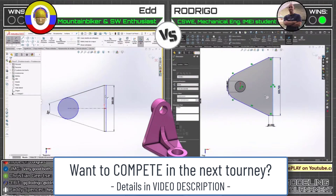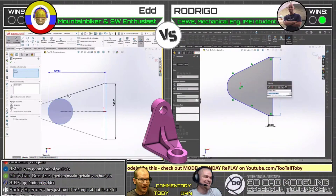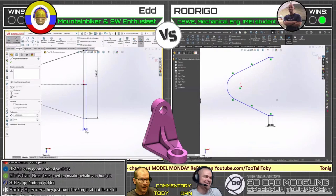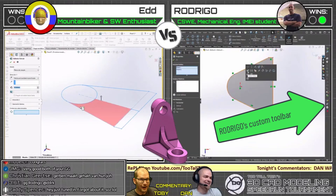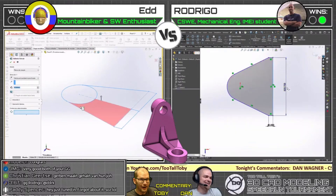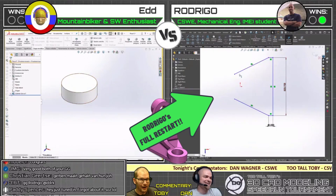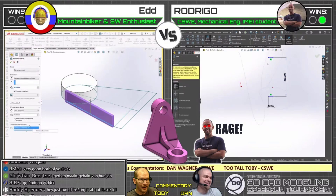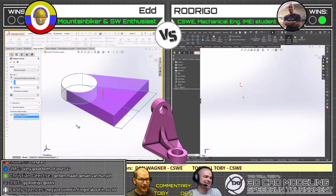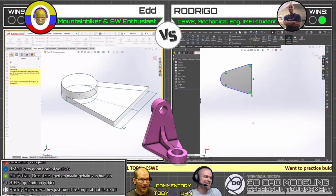In terms of interface too — Rodrigo has the dark theme and maybe a little bit more customized than what you're seeing from Ed, a couple extra toolbars as well. What's that toolbar in the far right? That looks like an amalgamation — maybe it's a custom one, something he put together. I see measure over there, some almost custom macros, I see DriveWorks at the bottom... spell check? Is that first one spell check? Oh my gosh, it looks like it, yes.